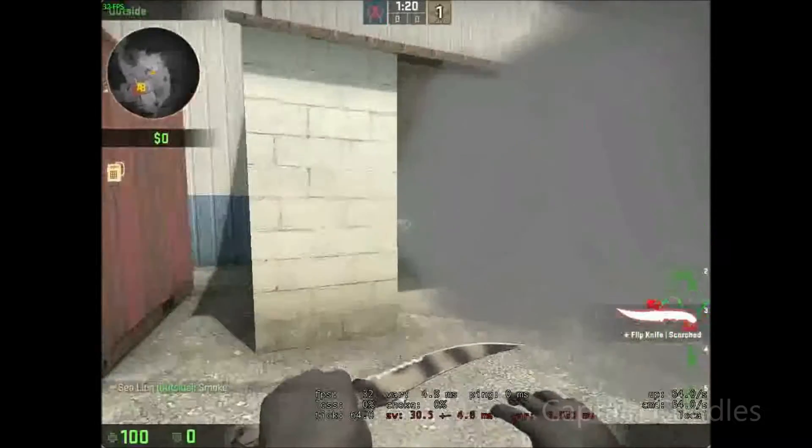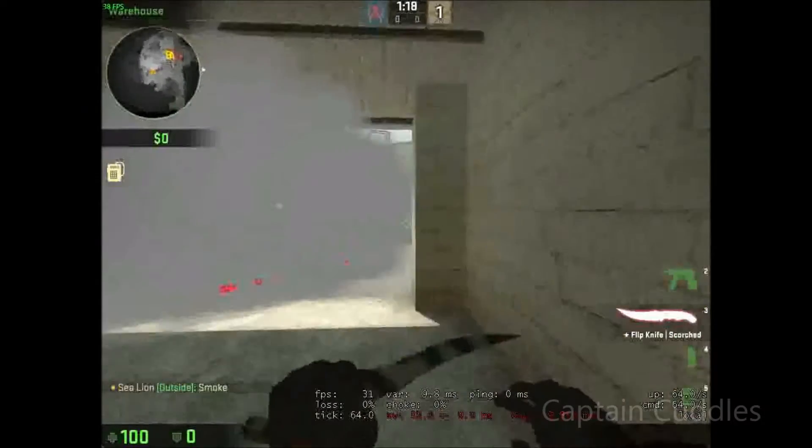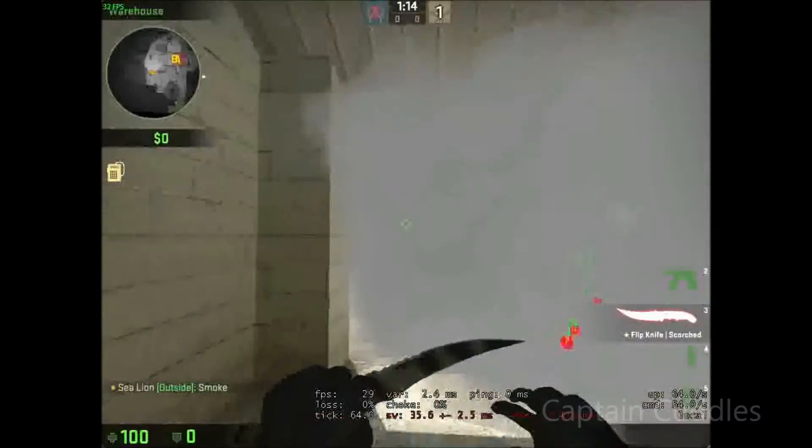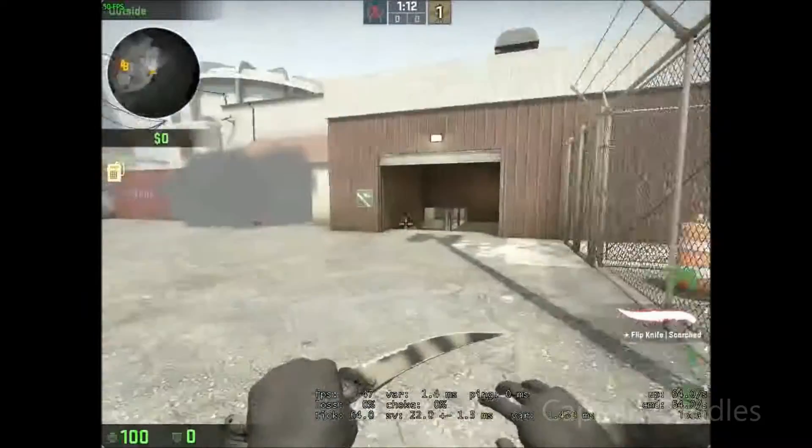And now garage is smoked off completely. There's like an opening here, you can somewhat see main A. He can barely — he can't see secret at all.